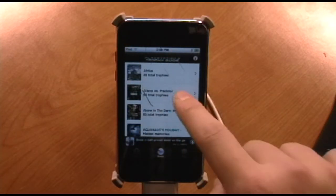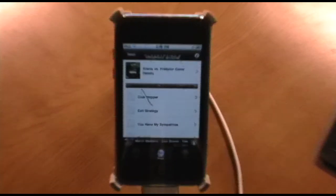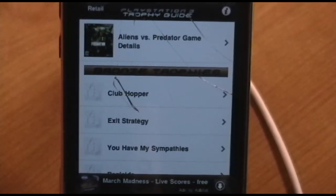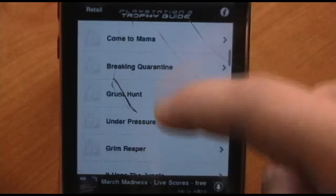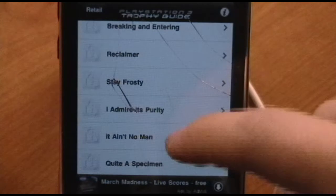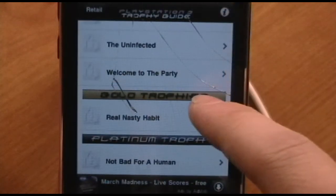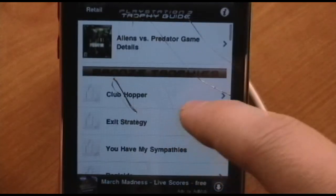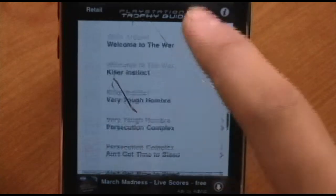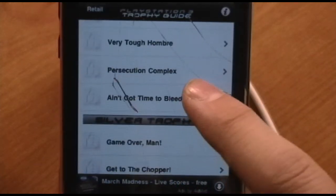Alright, so let's just open up Alien vs Predator, which I did my latest review on. It'll show you all the trophies. It should show Platinum, Gold, or Silver. Gold, Platinum — the trophies at the very top are Bronze. So it shows Gold, Platinum, Bronze, and Silver. There you go.